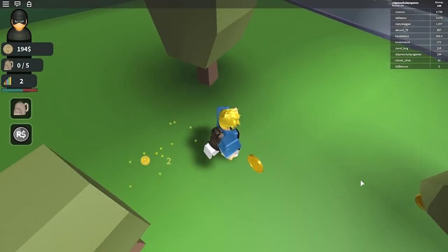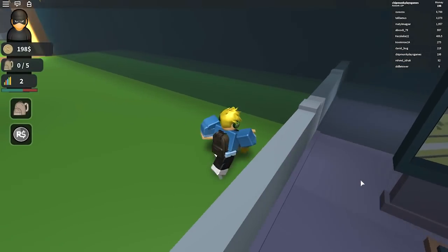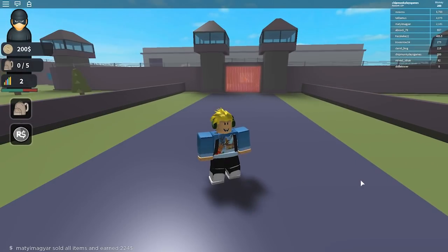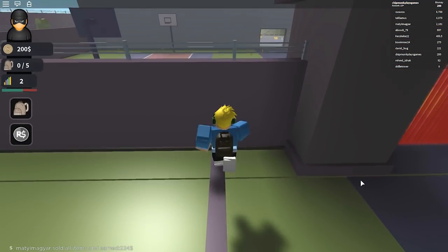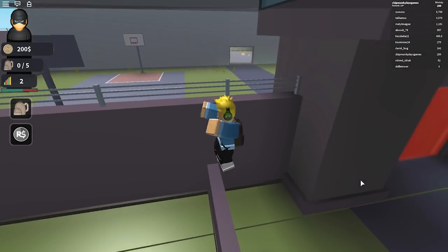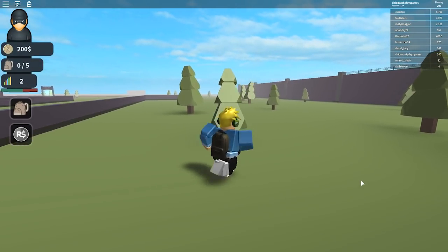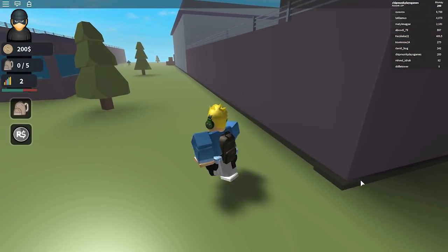We can also visit prison, and I don't know why you'd want to visit prison. Let's go have a look! We're at prison — a thief's worst nightmare. Oh my gosh, I got coins here! How do I get in? We need to find a way in because there are tons of coins in there. That makes no sense — why would there be tons of coins in prison?